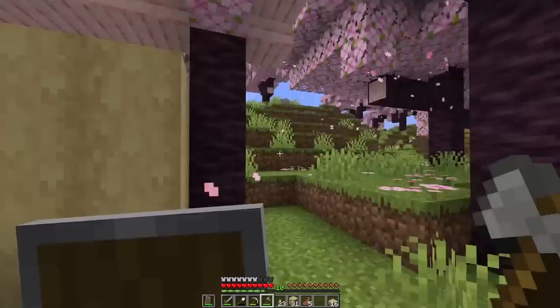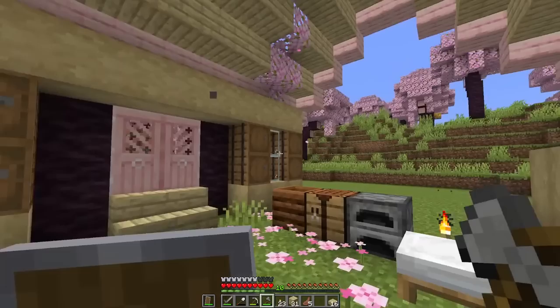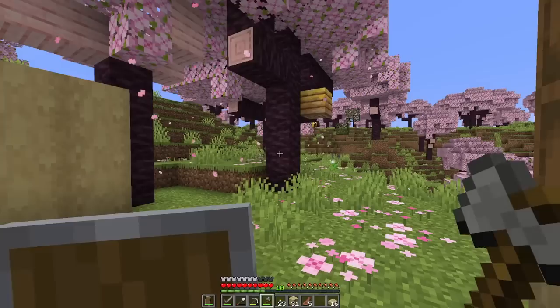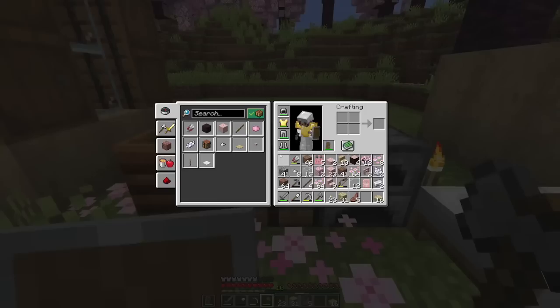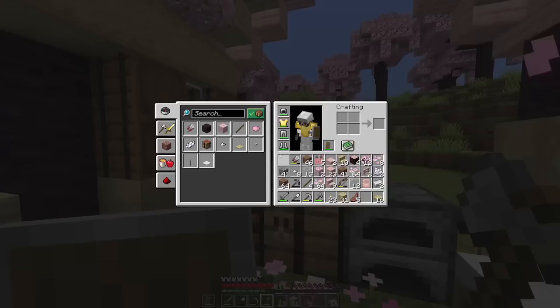In the meantime while we wait for the birch trees to grow, I have a little side project. I have some things that require honeycomb that I want to put in the interior, which means we need to make the beehives a little bit more foolproof — the bees will get mad if I touch anything. So let's get ourselves some campfires. I'm pretty sure what we need is sticks, logs, and coal.